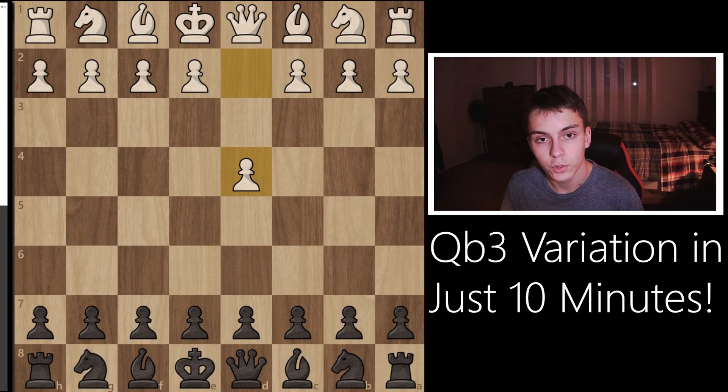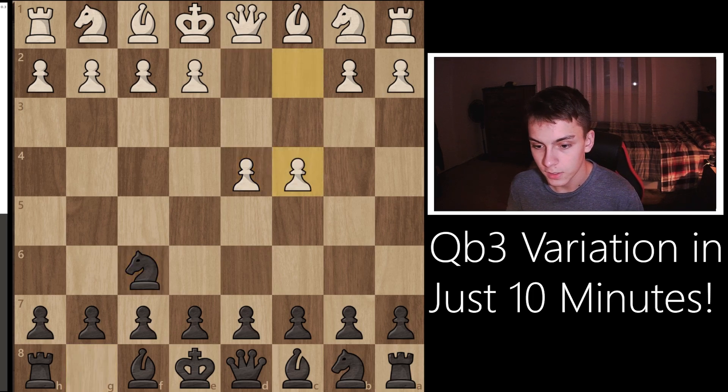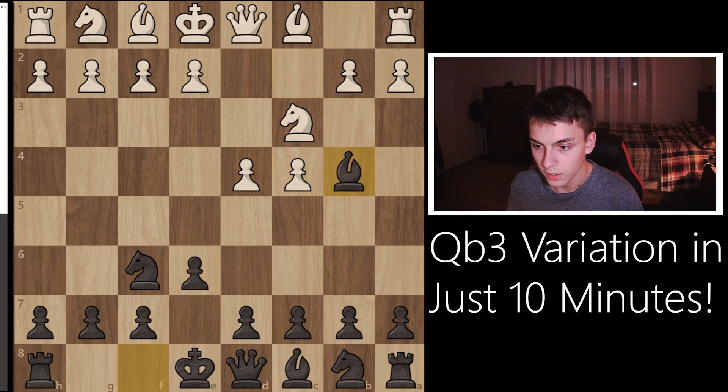Hello ladies and gentlemen, and welcome to the Nimzo-Indian Defense, Qb3 variation. This variation arises from the move order d4, Nf6, c4, e6, Nc3, and bishop b4. This is the starter position of the Nimzo-Indian, followed by Qb3.